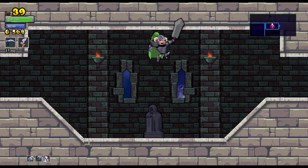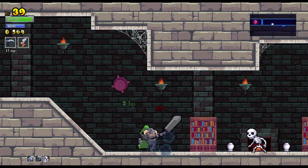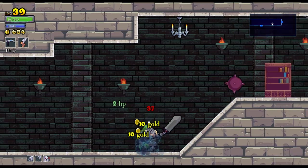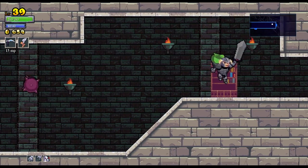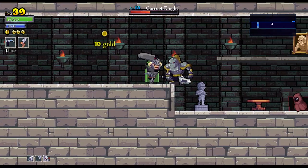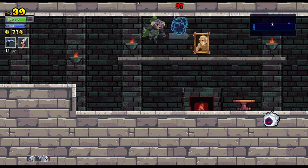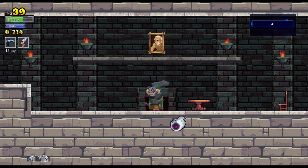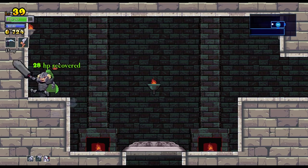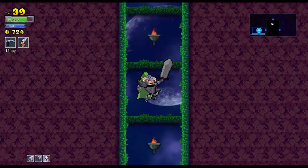Hermes boots — what do they do? Am I jumping higher? That's what it seems like. I really wish this game would explain things — that would be so nice. I guess I'm jumping higher, but I can't really tell.